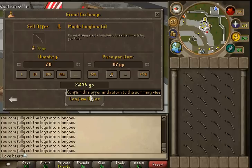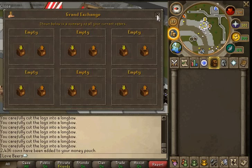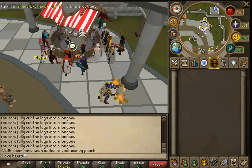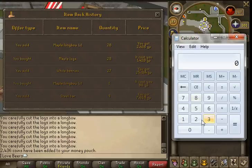So let's sell these for a little bit under GE mid price. And there you have it. Boom, done. So let's see — let's calculate this. 2,436 minus 1,428. So we made about 1K in 30 seconds. Times that by 120, and there you go — you make 120k an hour.